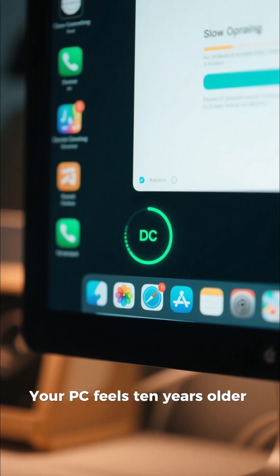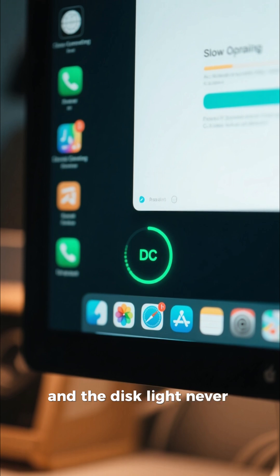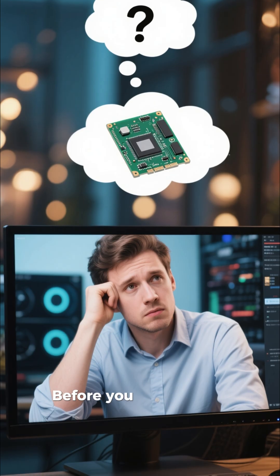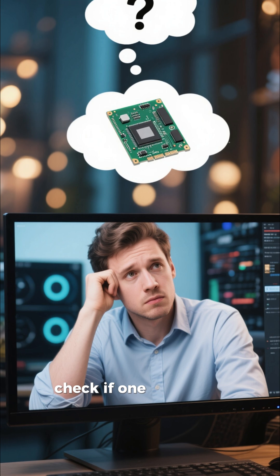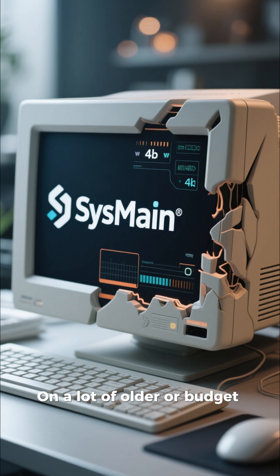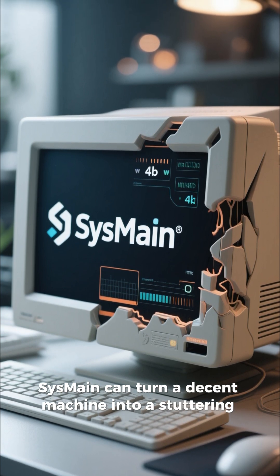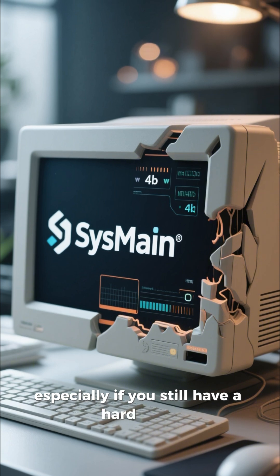Your PC feels 10 years older than it really is — apps open slow and the disk light never stops blinking. Before you blame your hardware, check if one Windows service is constantly hammering your drive. On a lot of older or budget systems, SysMain can turn a decent machine into a stuttering mess, especially if you still have a hard drive.